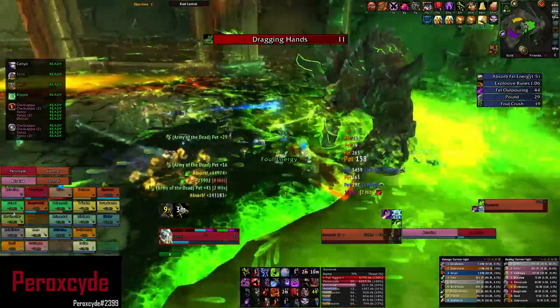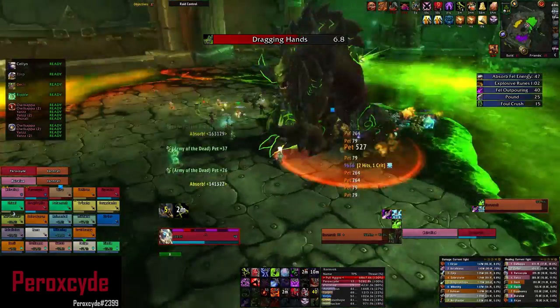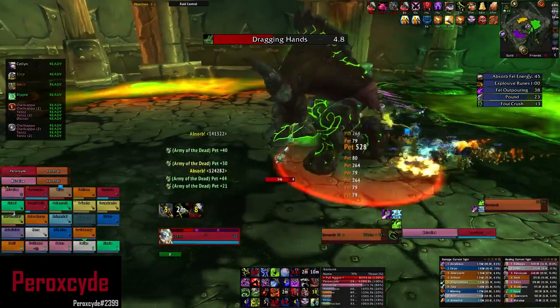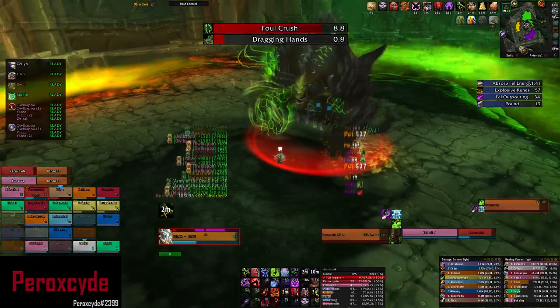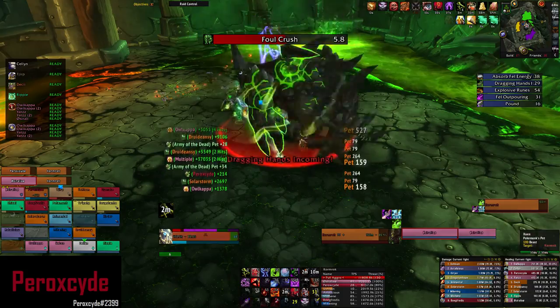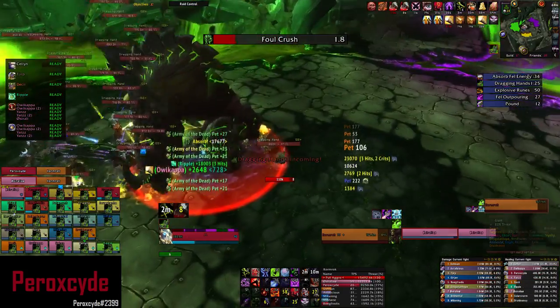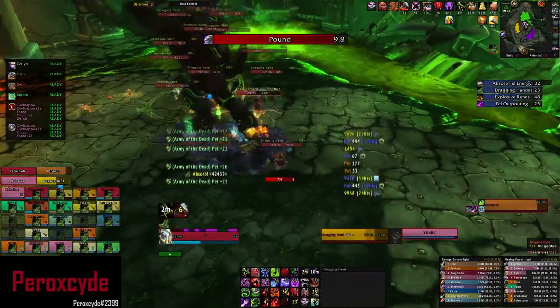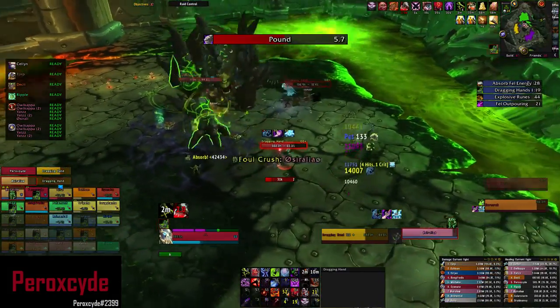The first ability is Grasping Hands. Hands spawn from the ground and grab each player, dealing nature damage and immobilizing you. When Kormrok jumps into the green pool he empowers this ability, so instead of just immobilizing you, the hands also drag you toward the pool — and if you reach it you'll likely die from too much damage.